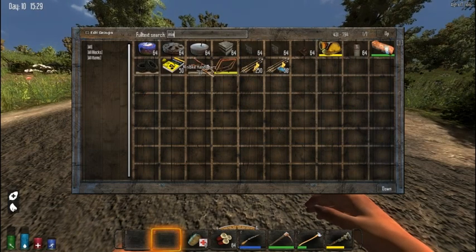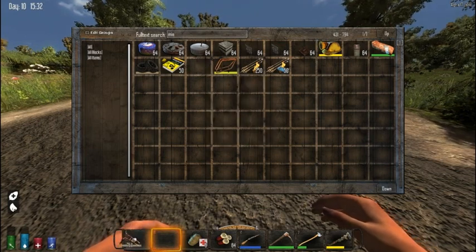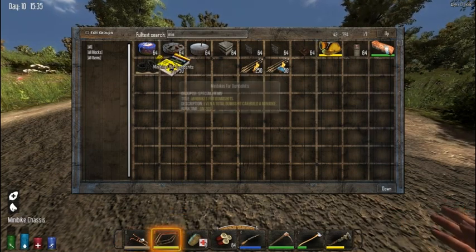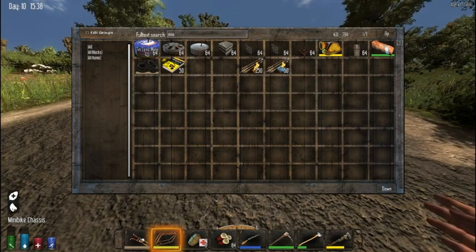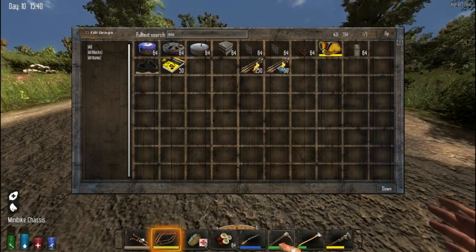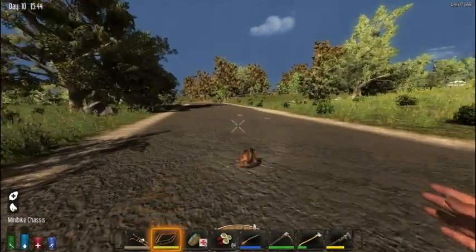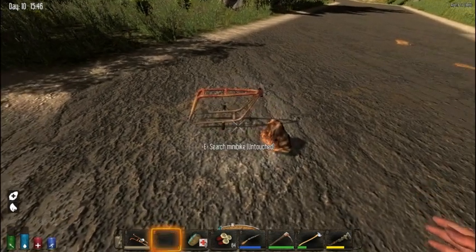So if I can spell — these are all the parts that you need for the minibike. You get handlebars, you get the minibike chassis. You need the 'How to Build a Minibike for Dummies' — although it doesn't say dummies, I've only just noticed that. Oh look, you can get flaming arrows, that is awesome. You need the minibike seat. So what you do is you place your chassis on the ground.